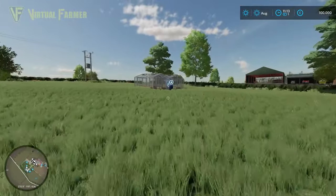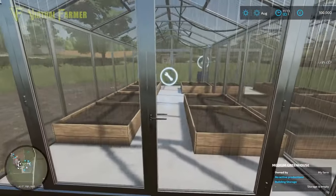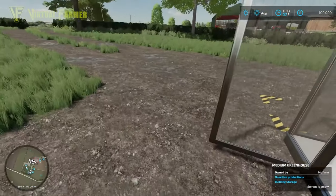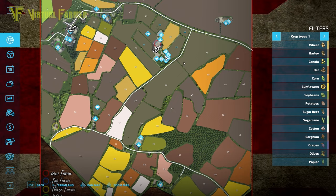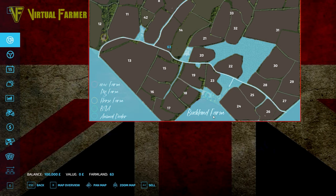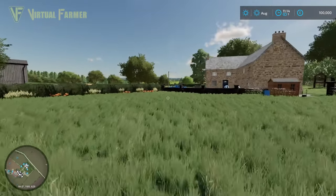We do have a greenhouse in the middle of this field here — just a standard greenhouse. It also looks like we already own the biogas plant. Having a look at what we own: we own the farm, all the outer edges, one of the other farms, and that includes the BGA. So yes, we own the forest and the BGA straight from the get-go.